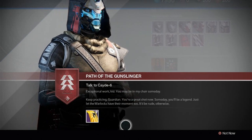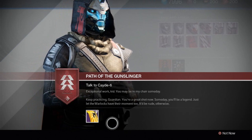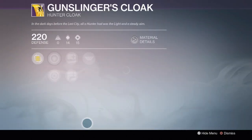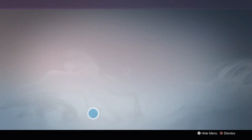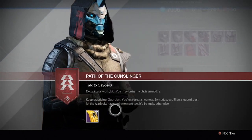After this, you're all done. Head back to the tower and talk to Cayde one last time. He'll have a legendary cloak called Gunslinger's Cloak waiting for you. Its main bonus is that it gives bonus rep towards your Vanguard, but you can't equip it until you're level 40.